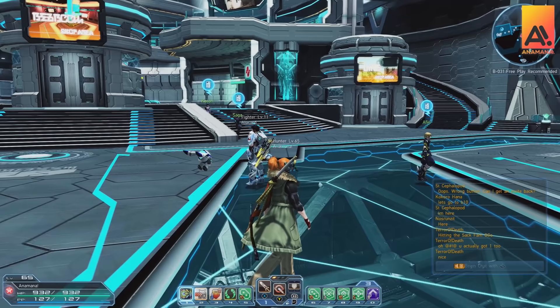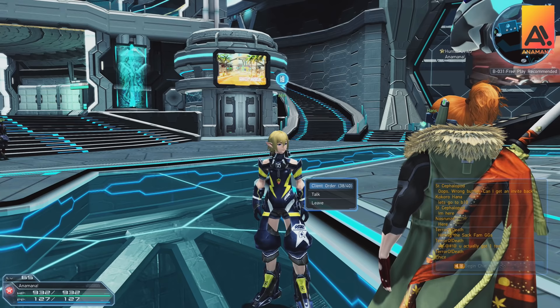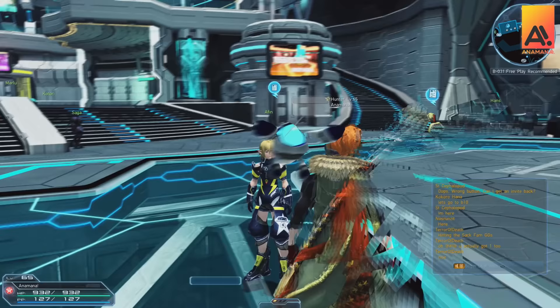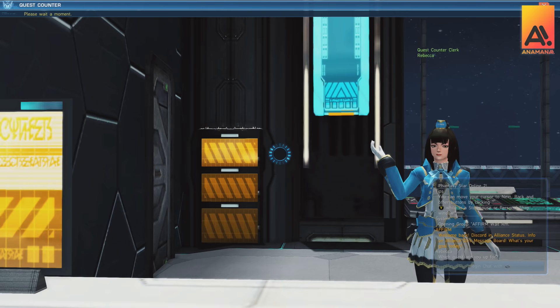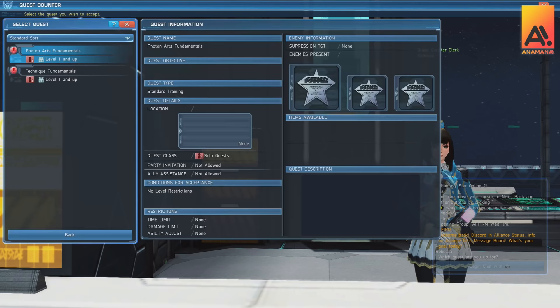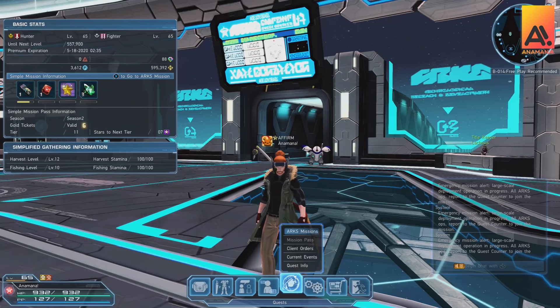You're probably sick of hearing this but Ethan is your man as soon as you start out. Other than planning your class, simply talking to him will open up some client orders with Kofi, which is going to save you a lot of time. He's also got client orders that will train you how to play the game, especially being a newcomer. Rebecca also has practice quests that will train you on the basics of the game as well as how every single class works — definitely worth checking out.